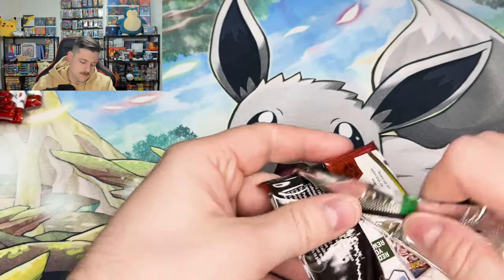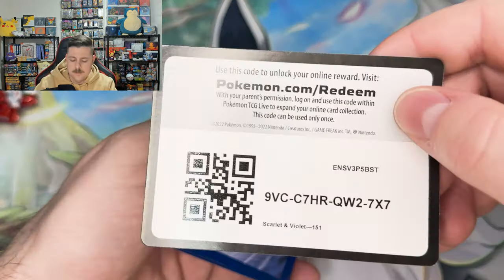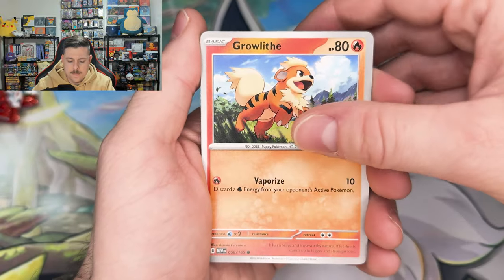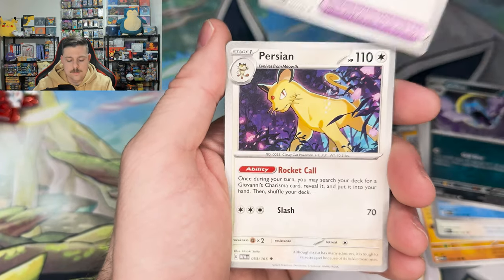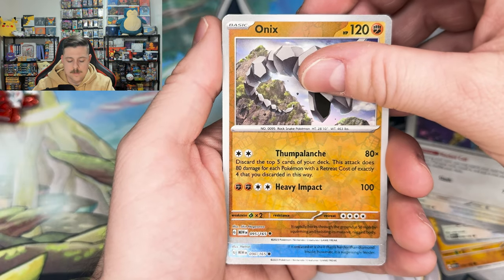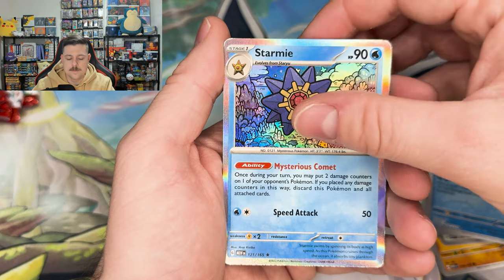These suckers are pretty difficult to open right now. Growlithe, Geodude, Jigglypuff, Staryu, Golbat, Leftovers, Persian, Onix. Nothing in the art rare slot and nothing behind it.